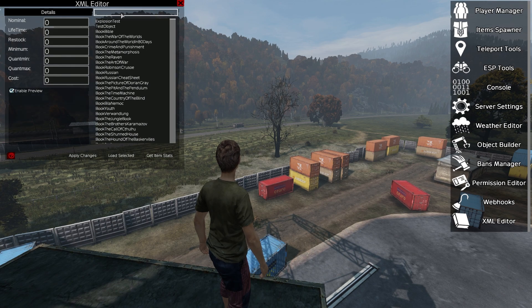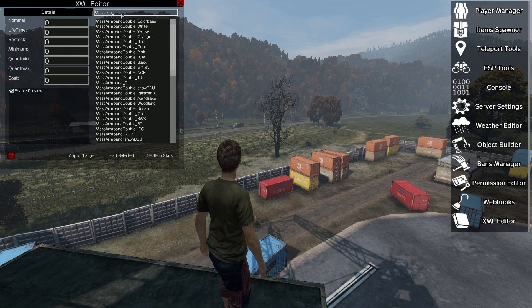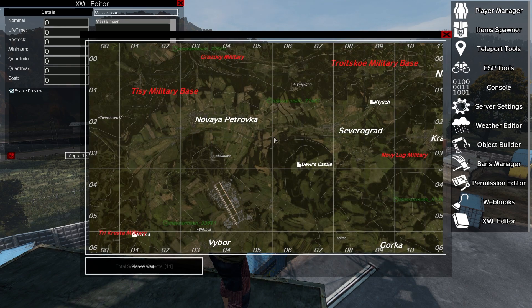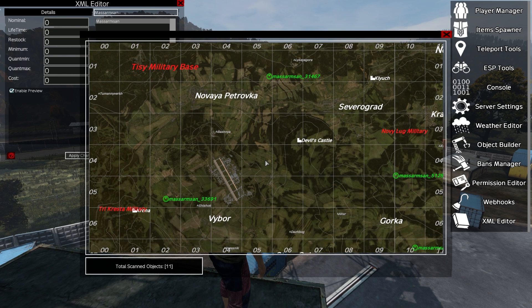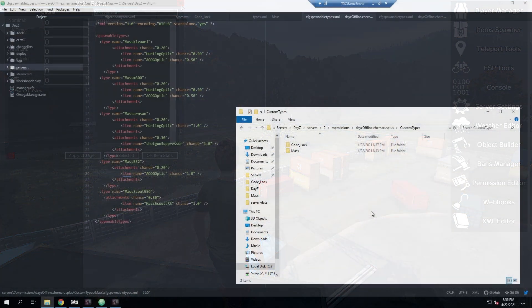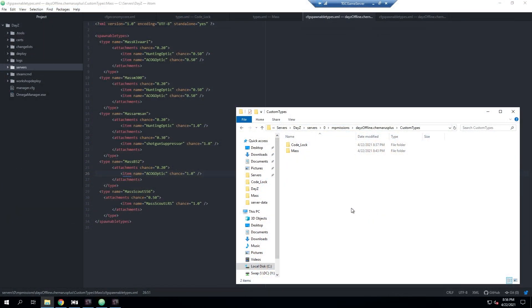Next we look up a cfg spawnables item, and those spawned with no problem as well — confirming the cfg spawnables is working as expected. That's it: it's a cool way to separate your types and cfg spawnable files into their own folders, making it easier to manage, add and remove mods, and find errors. If there is an error, you'll only break one mod's spawning versus everything.